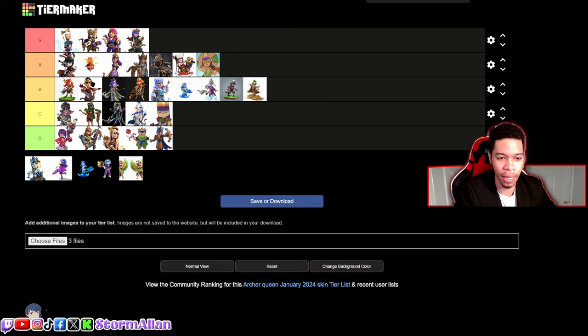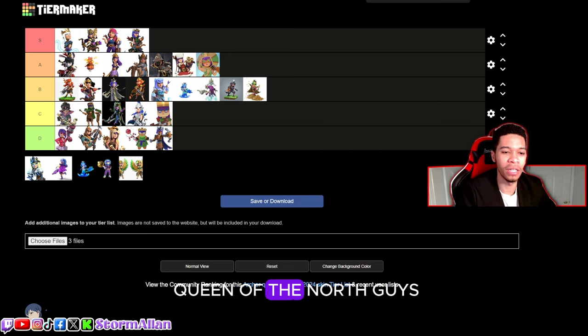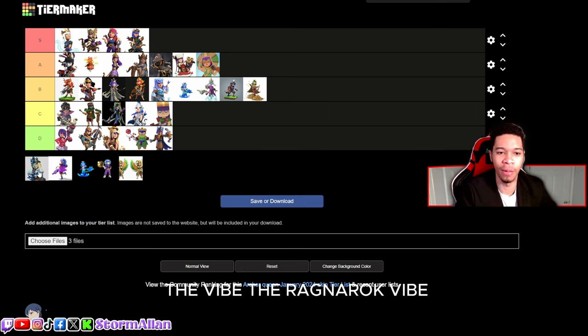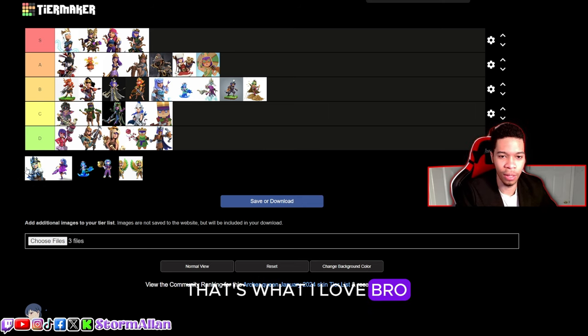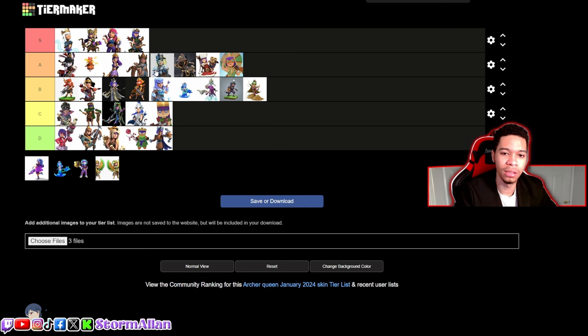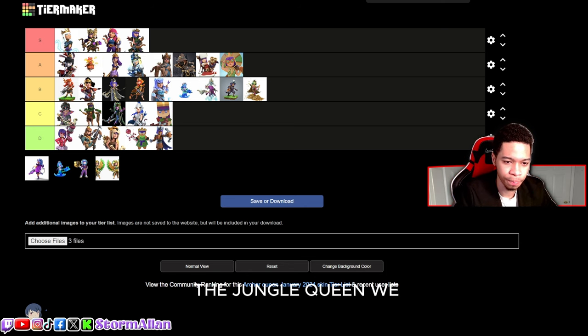Now this is the better version of the Ice Queen in my opinion — the Queen of the North. The attitude change, the ragnarok vibe, the God of War feel — that's what I love. I think this is a solid A tier skin. I prefer using it over a lot of these, and I'm gonna put it behind the Jungle Queen in A tier.